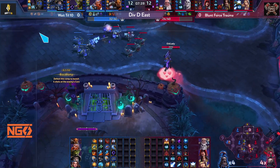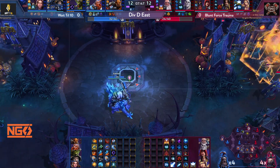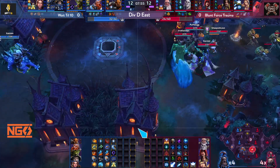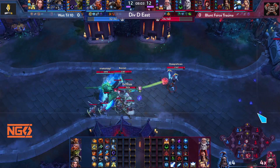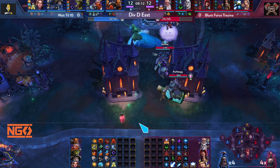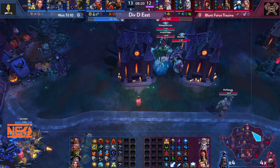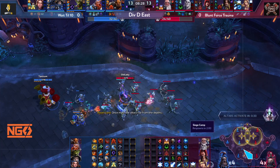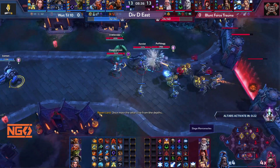Zul'jin is trying to get level 13. Gazlowe is coming back top. Everyone goes for camps and they fight in the middle. All heroics except Gust will be up for the next team fight. Zul'jin is doing a decent job keeping up with blue's 1-1-3, but with that setup blue team hit level 13 first, though red team isn't far behind. Zul'jin clears faster than Gazlowe, but blue team has two people soaking so he's losing soak.